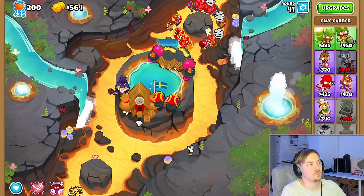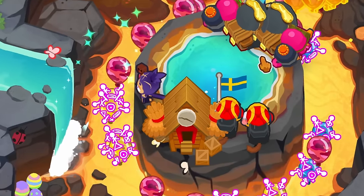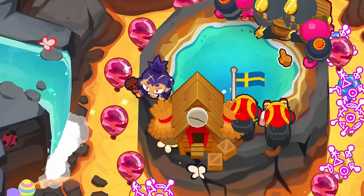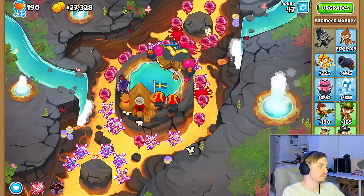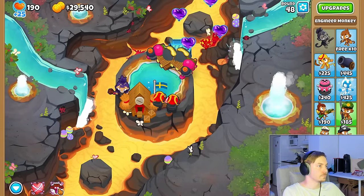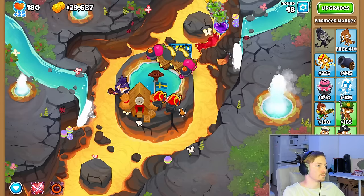We also upgrade the balloon traps to 0-2-4 for the extra trap capacity against fortified bloons. For some camo rounds like round 47, Ezili will handle the camo bloons on her own, but for harder ones, or ones with camo purples which she can't pop, we will have to use her totem to give temporary camo detection to our other towers.